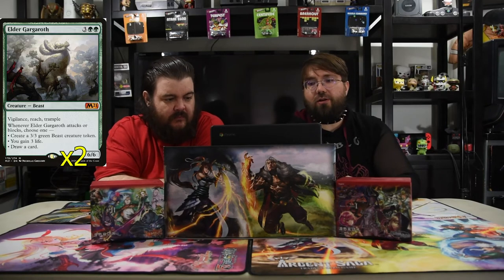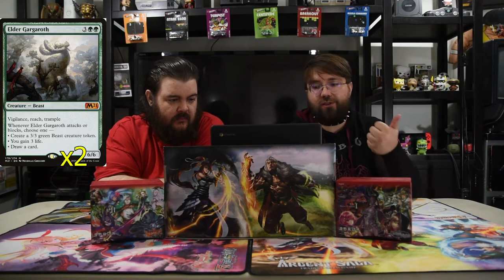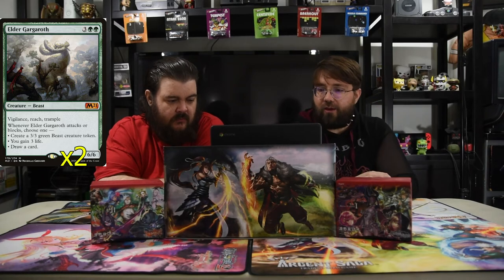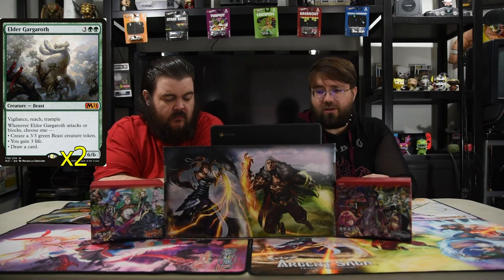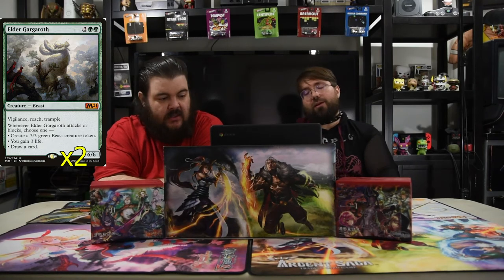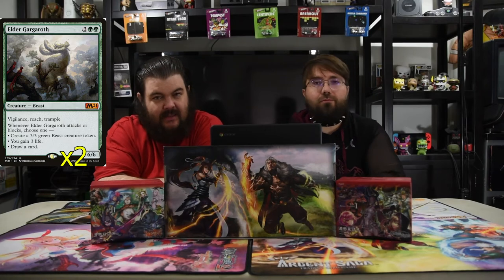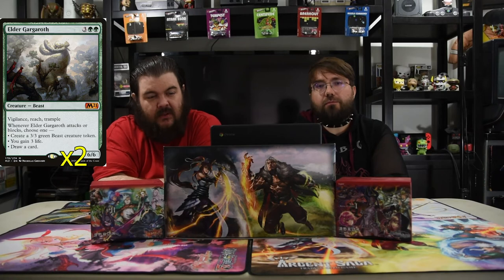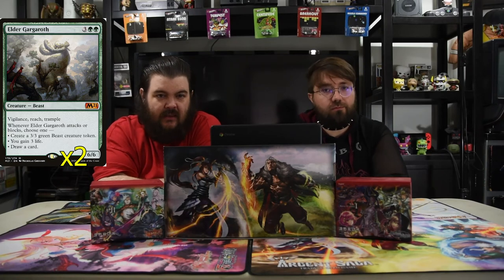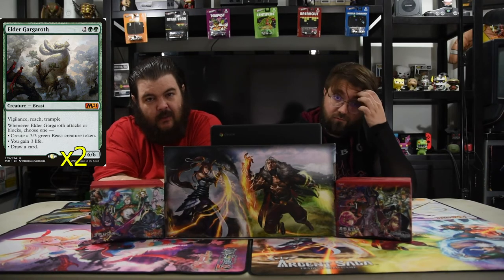The next one is Elder Gargaroth. It's three and two green, a 6/6. He has vigilance, reach, and trample. Whenever it attacks or blocks, you get to choose one: create a 3/3 beast creature token, gain three life, or draw a card. It's what you want to do with green — value for five mana. This dude is disgustingly strong just because he's got three abilities as a 6/6 and he just does extra value for you. He should cost six to be honest, but the power works. Each of those abilities — doesn't matter what you do, you're going to get value. Whether you gain life over and over or create dudes, you're going to win the race that way.